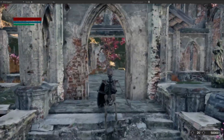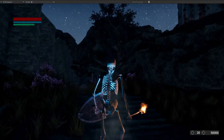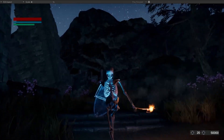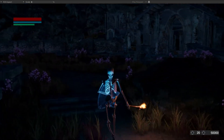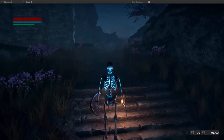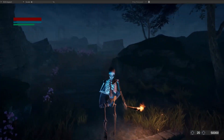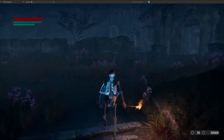Now let's test it during nighttime. This is during midnight with a clear sky. Even though it's dark, players can still see the pathway. Now let's test the area during a foggy night. Even though it's very dark and foggy, and with just our torch on, the path is pretty clear for players to see.